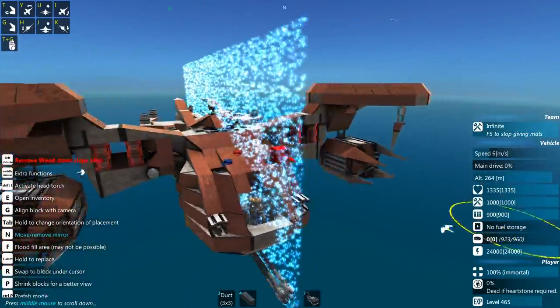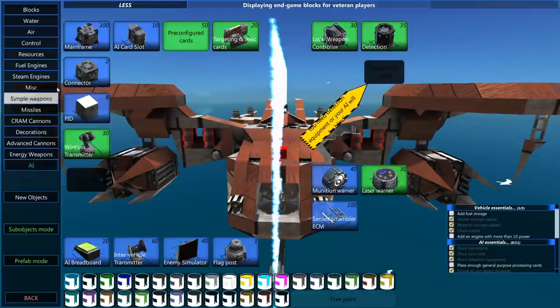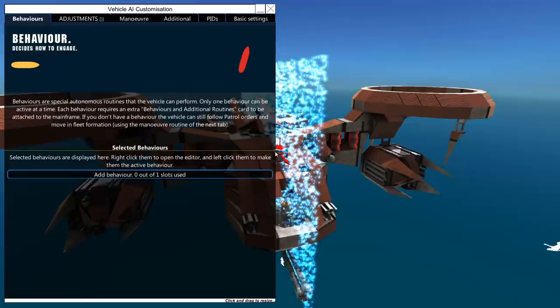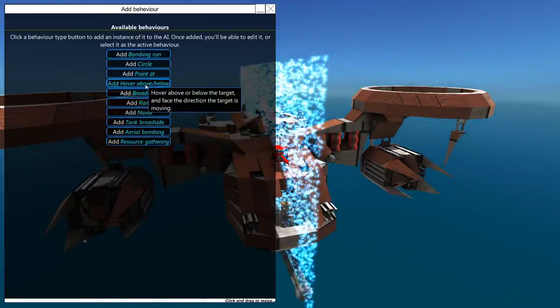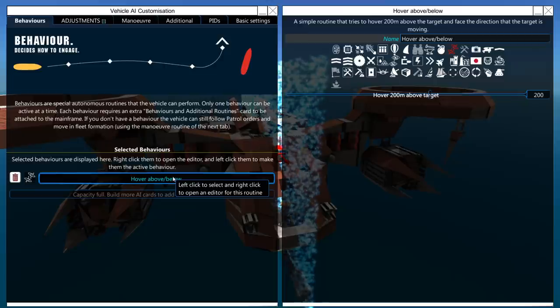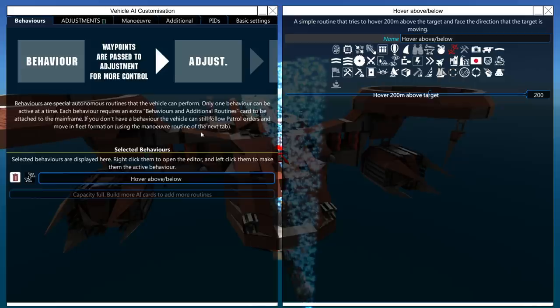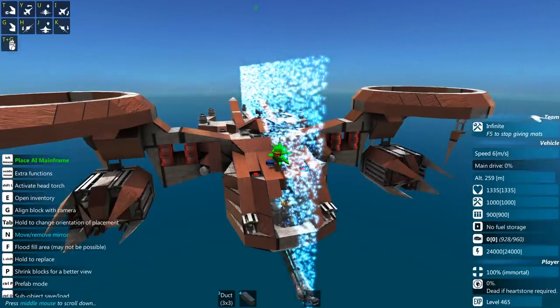To begin with, we're going to remove all of the weapons and check out the AI, because there is something really interesting here. With the AI behaviours, we now have hover above slash below, so we can essentially set our drone to always be above the target, and that is going to be really nice. Before, it was a lot more complex than this, but now it's just one button. I kind of love that, and we're going to see how that works.